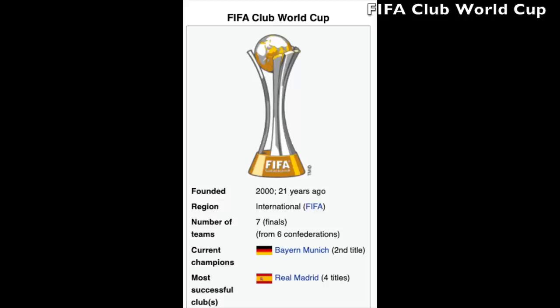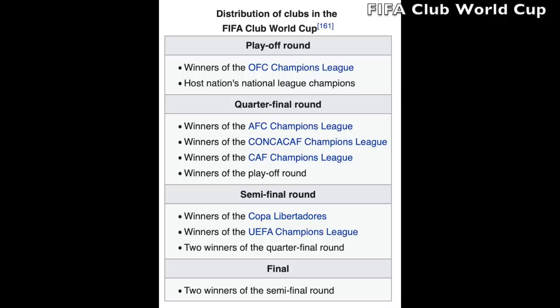The Club World Cup is one of the biggest competitions for a club to win — that's the one where they get the gold patch on the kit. Bayern Munich is the current champion and Real Madrid have won it four times. There's a playoff round between the winners of the Oceania Champions League and the host nation's league champions. Then comes a quarterfinal round featuring winners of the AFC, CONCACAF, and CAF Champions Leagues plus the playoff winner. The semi-finals add the Copa Libertadores and UEFA Champions League winners, and then there's the final.